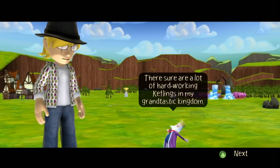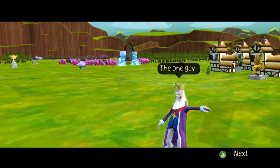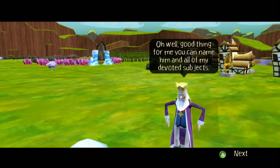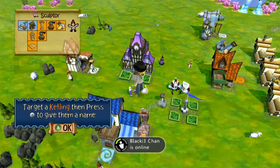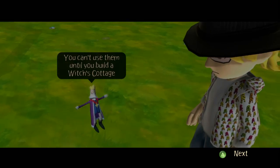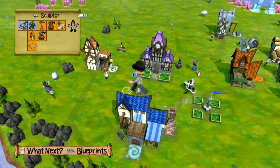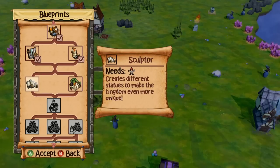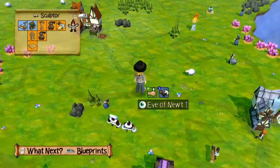What does the king want now? There sure are a lot of hard-working Keflings in my grand-tastic kingdom. Eye of Newt — you found an upgrade eye. You can't use them until you build a witch's cottage. These things are like what I was talking about in the earlier videos — they will make potions for you to be upgraded so you can walk faster and carry more stuff, and your minions can walk faster and whatnot.